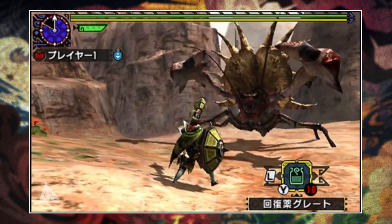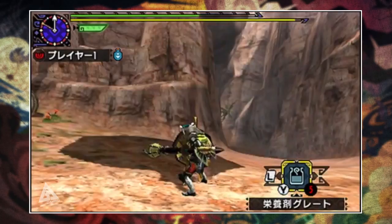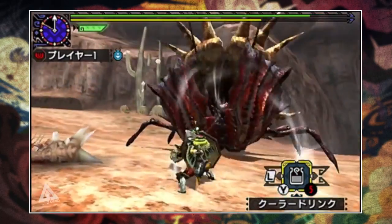Moving on from there we then take a look at the guild style, which for the most part will allow you to play the weapon as you have come to know and love. The guild style is basically traditional monster hunting, so if you don't want to do any of the new flashy stuff then this is for you.